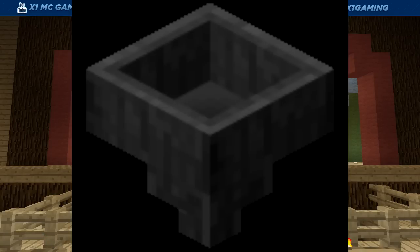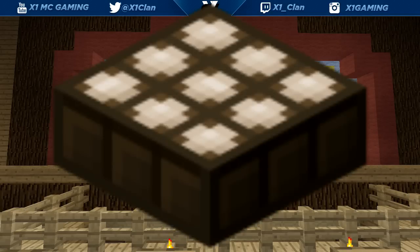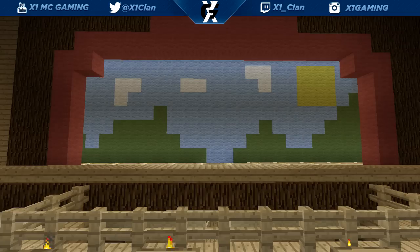Next we're getting hoppers. I don't really know what hoppers are used for — I know they have something to do with chests, but I don't play PC so I'm not sure. And lastly we're gonna get a daylight sensor. Basically you put it outside and it tells you whether it's day or night, something like that. I don't really know what it's used for, but it's in there.